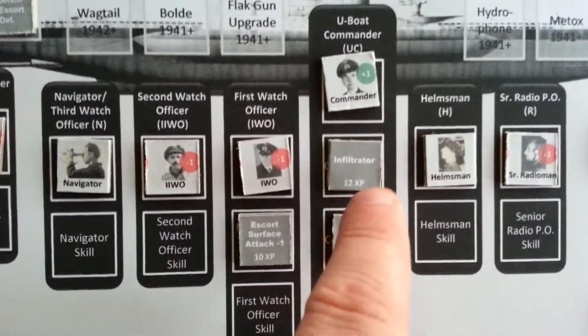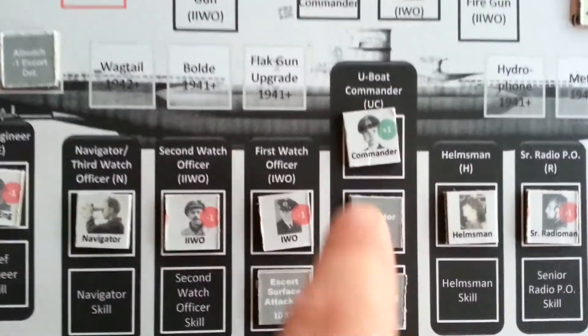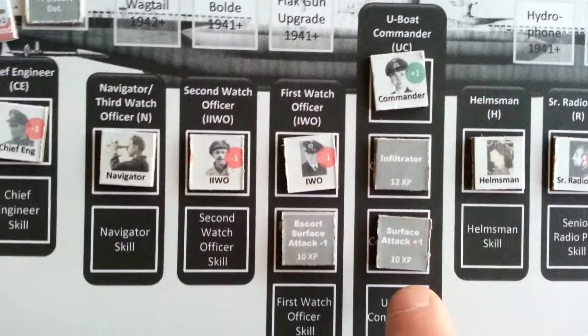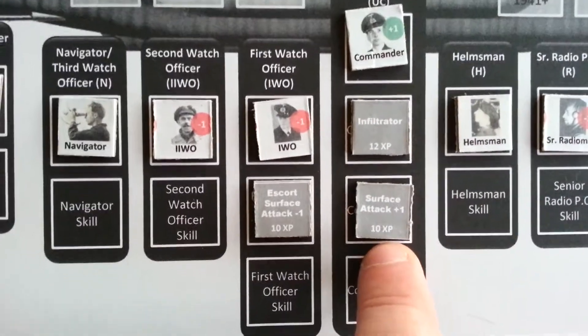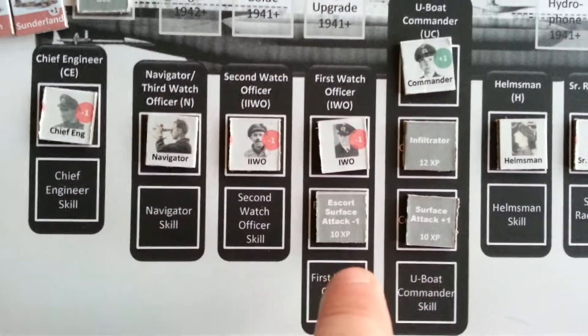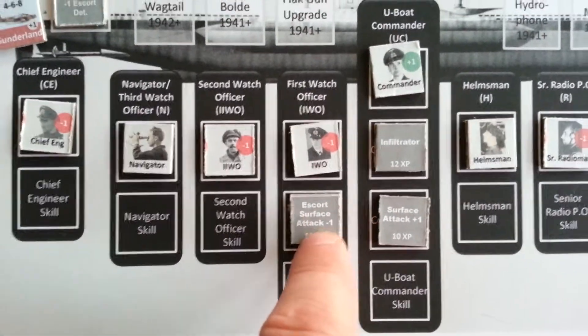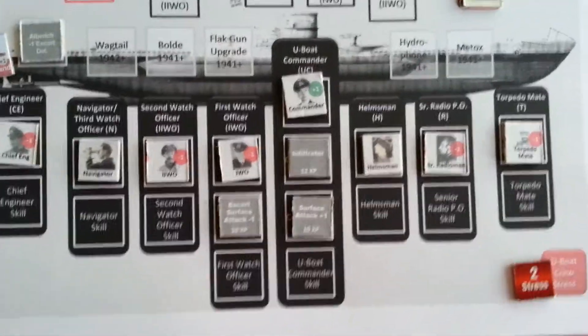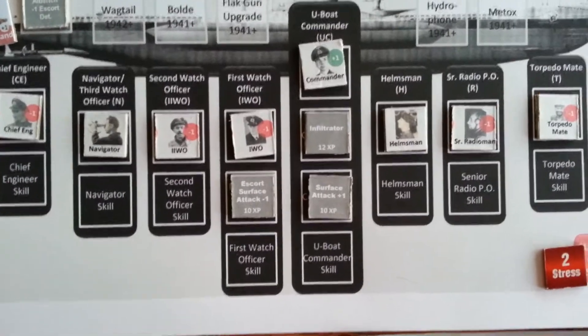You use XP earned from sinking ships to level up on the crew, and you can also spend XP on specific crew skills. So in this case, the commander is at 12 XP on infiltrator and 10 XP on surface attack plus one. The first watch officer has escort surface attack minus one, so when he's on the bridge, escorts attack with a minus one modifier. The crew has levels and they can also have skills.